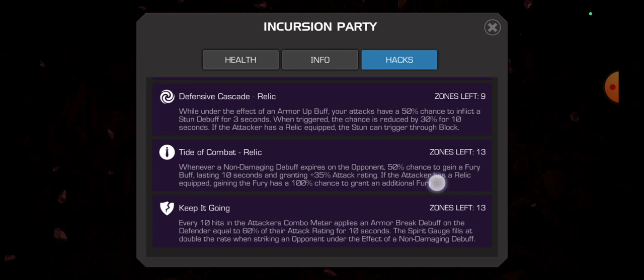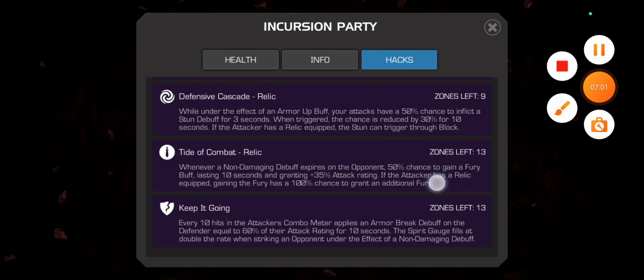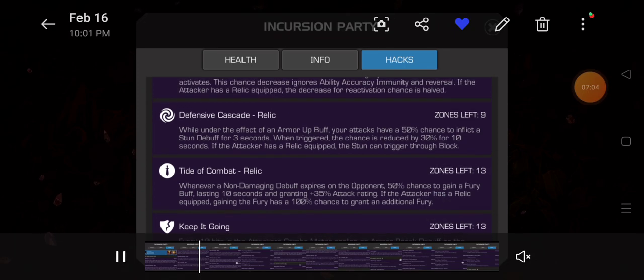I know a lot of people are probably tired of watching Angela gameplay for Incursion, so I'm going to take some time off from Angela videos. I'm pretty much just like only halfway through. But people have been asking me about my hacks, so now let me show you why Defensive Cascade, Tidal Combat, and Keep It Going are so powerful combined with Buff Cornucopia.